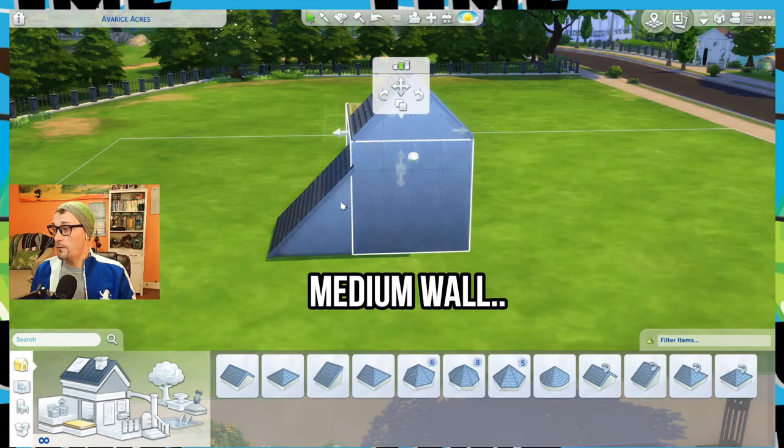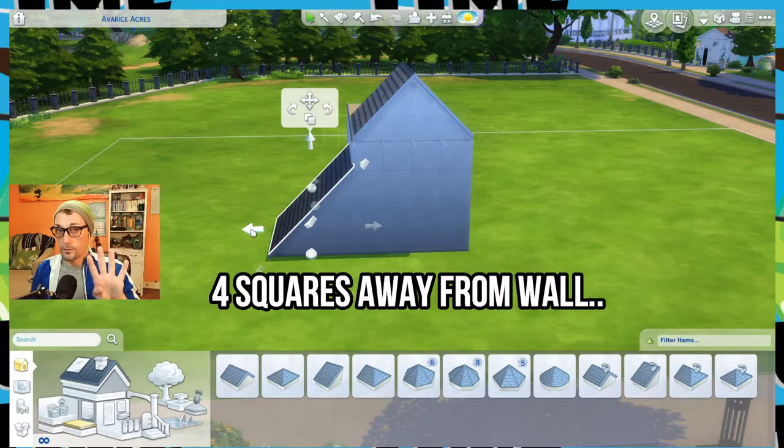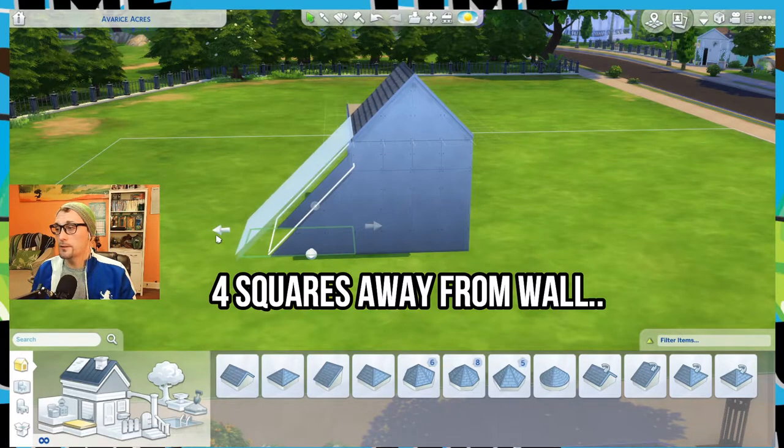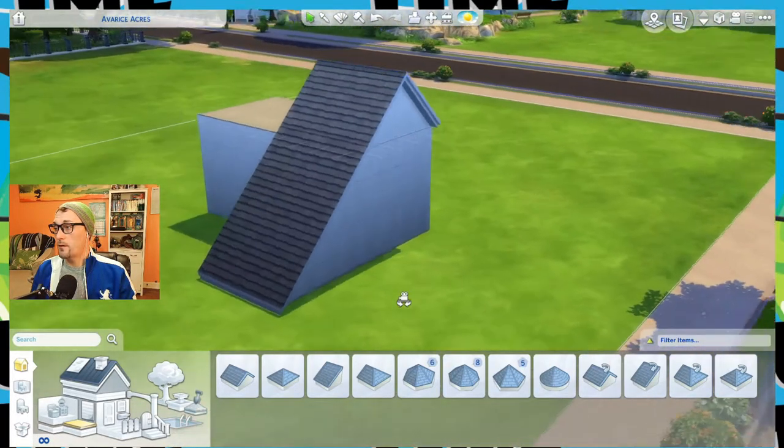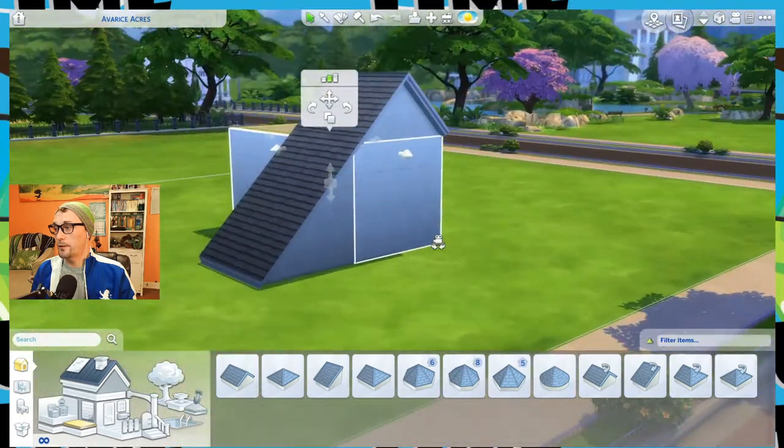Now see how this doesn't line up? This is only three squares. For medium wall height, you have to be four squares — not 'at least,' exactly four squares — or it won't line up. See how that lines up now? And you have a functioning room inside your roof.